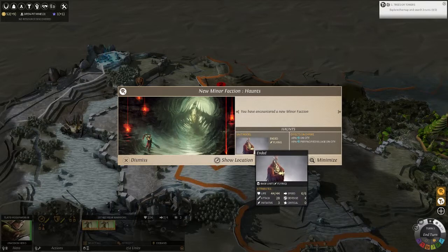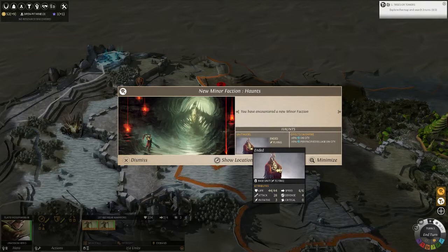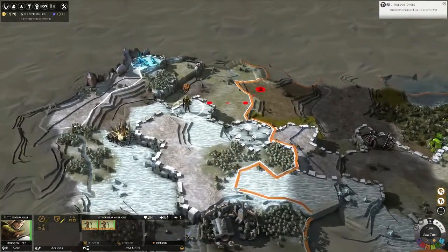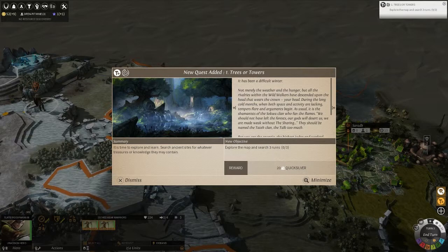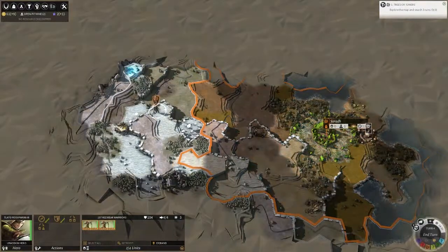The Haunts are like a ghost-type race — maybe a robotic type like the Broken Lords, but they have 44 health compared to my measly 30. Let's go search this ruin. Quest one — this is where you get into the Fallen Enchantress style of gameplay. You gain quests; my first one is to explore the map and search three ruins. That's the minor faction quest, and we're 12 turns into seed storage.